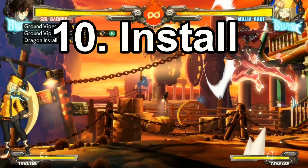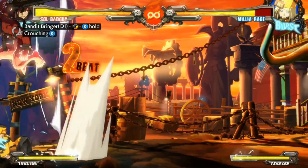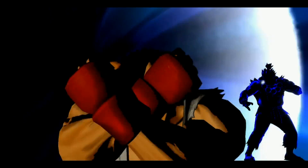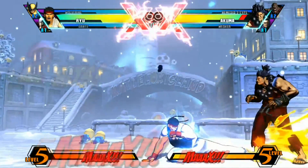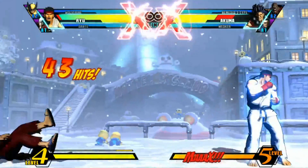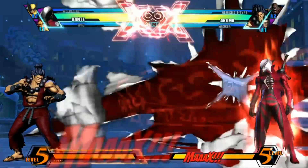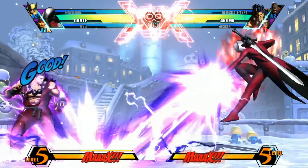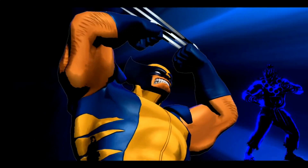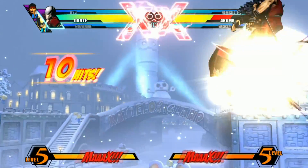Last on the list, we're looking at installs or install supers. This refers to any super where, instead of doing an attack, it powers up your character. This comes from the Dragon Install from Guilty Gear, which is probably the most well-known example. Marvel vs. Capcom 3 has a ton of install supers — like Ryu has one that changes the properties of his super moves and some of his specials. Dante and Vergil both have one called the Devil Trigger, which gives them flight mode and some new moves. Wolverine even has an install super called Berserker Charge, which makes him much faster and enables new combo options. So these are called install supers.